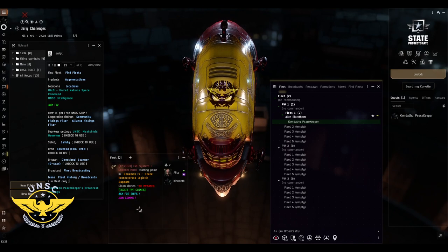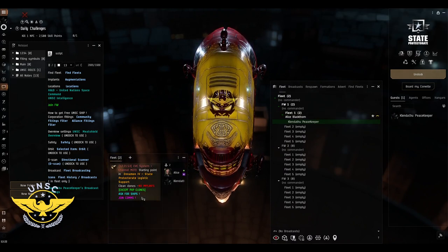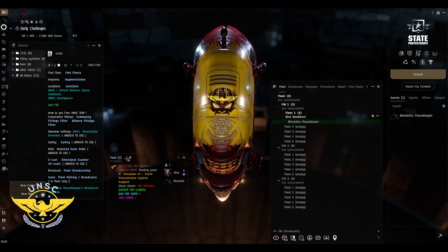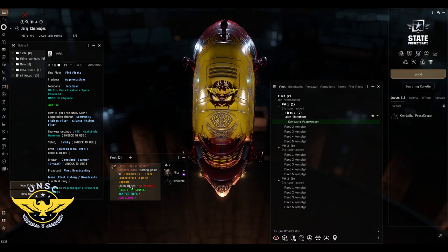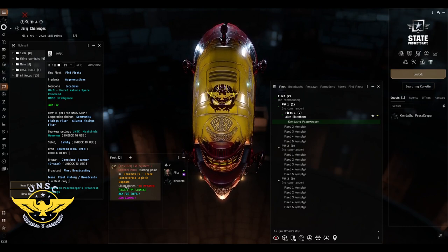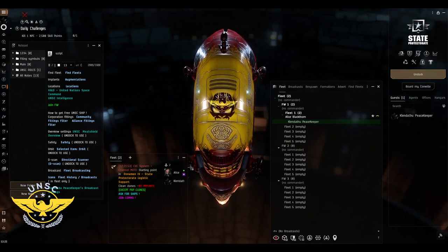The MOTD first shows a starting point — a location you need to set as your destination and travel to. It will also note: clean clone, no implants, except for PvP clones. Join comms is important — we cannot run a PvP fleet without voice communication. We don't have time to type commands and have people read them. If you can't hear commands, we cannot have you in fleet.